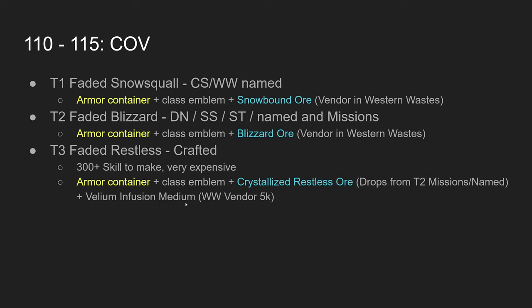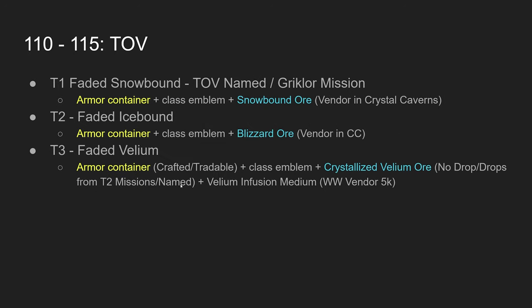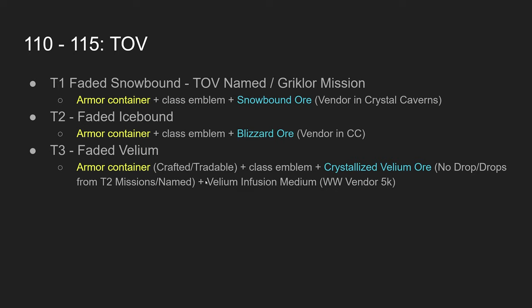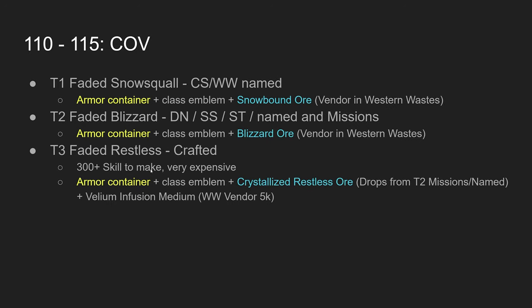That's pretty much the path to gearing up on live. There's a lot of skippable content — I didn't realize that tier three faded vellium from ToV was actually weaker than tier one faded snow skull from CoV. I probably spent two to three million platinum gearing all my characters simultaneously while also leveling trade skills. It was painful when I got my first faded snow skull and realized it was better than all that ToV tier three work.